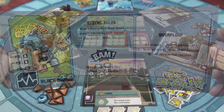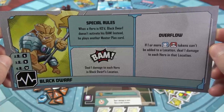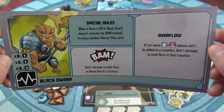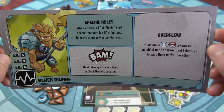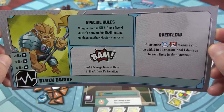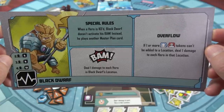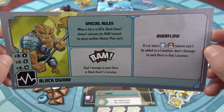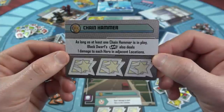Let's check out the Black Dwarf. In two-player mode, he'll have six health. When a hero is KO'd, the Black Dwarf doesn't activate his BAM — instead, he plays another Master Plan card. His BAM deals one damage to each hero in his location, and his overflow is: if one or more civilians or thugs can't be added to a location, deal one damage to each hero there. He's kind of brutal.